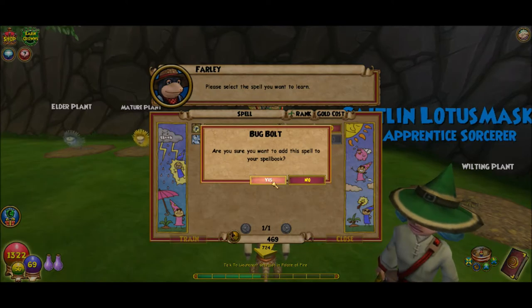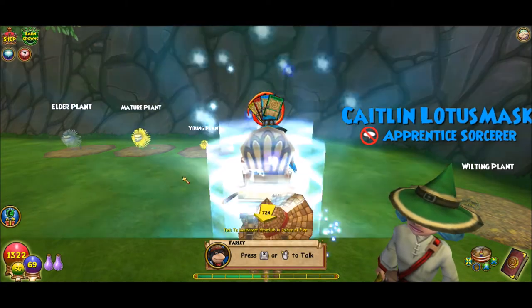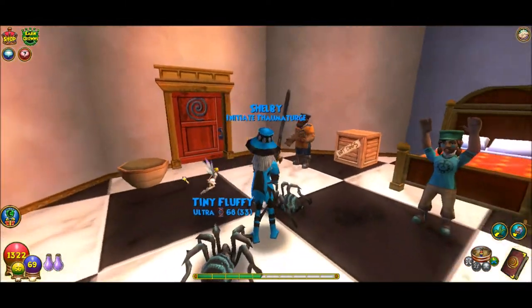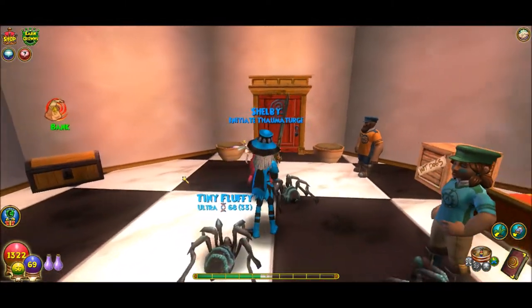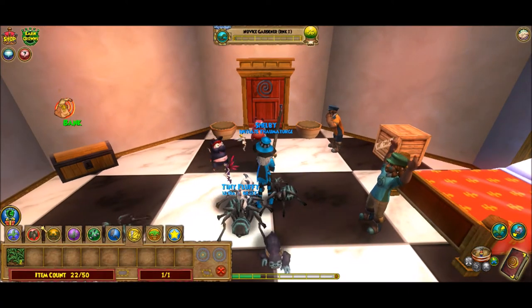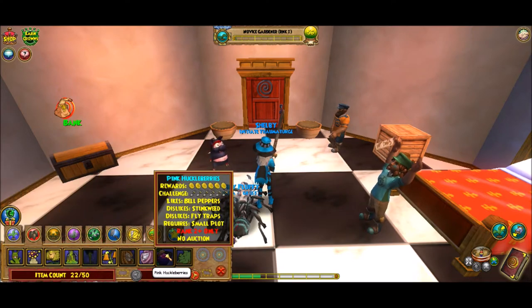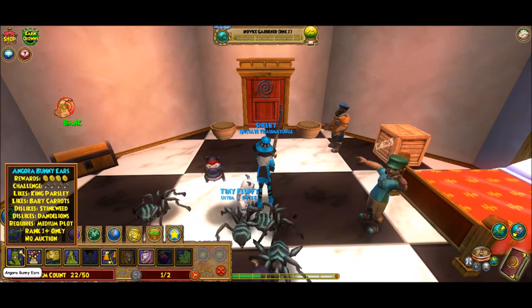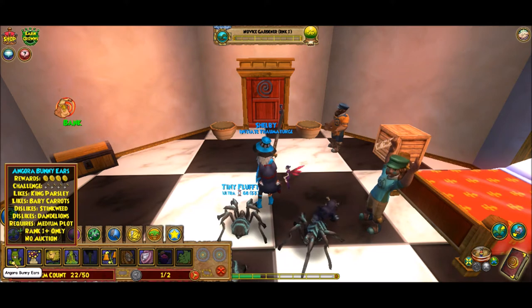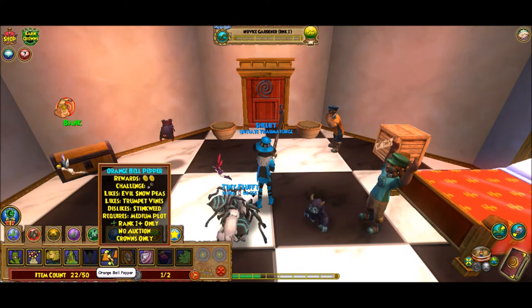I'll go to the dorm room and show you how to garden. With the dorm rooms comes two pots. This is all I do to start with. You can buy more pots from the guy too. The ones lit up are the only ones you can use - the dark ones you can't, those are rank twos. So you've got a bunch of rank ones here. It has rewards and challenges listed. You get things from these - obviously you want the ones with more rewards if possible.